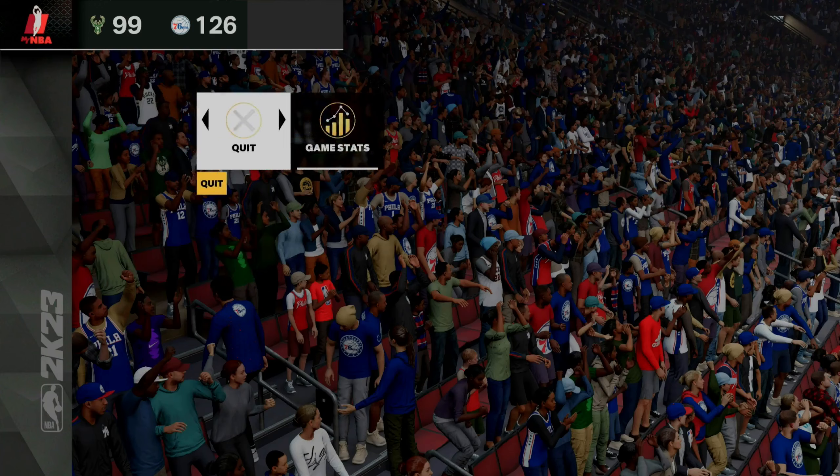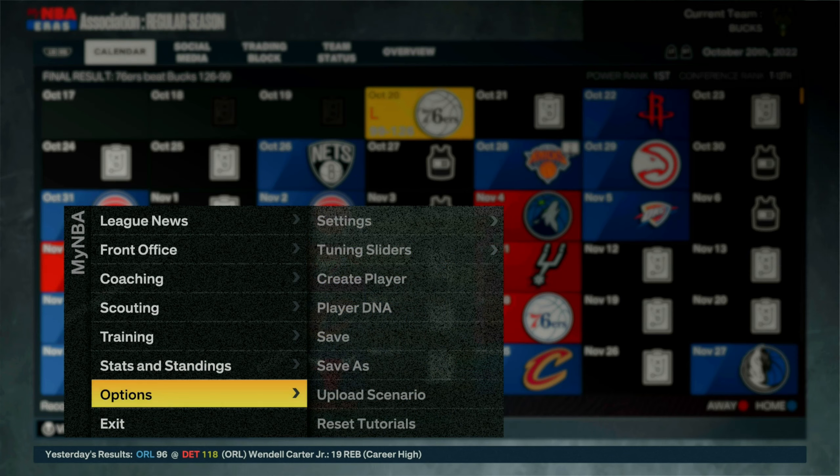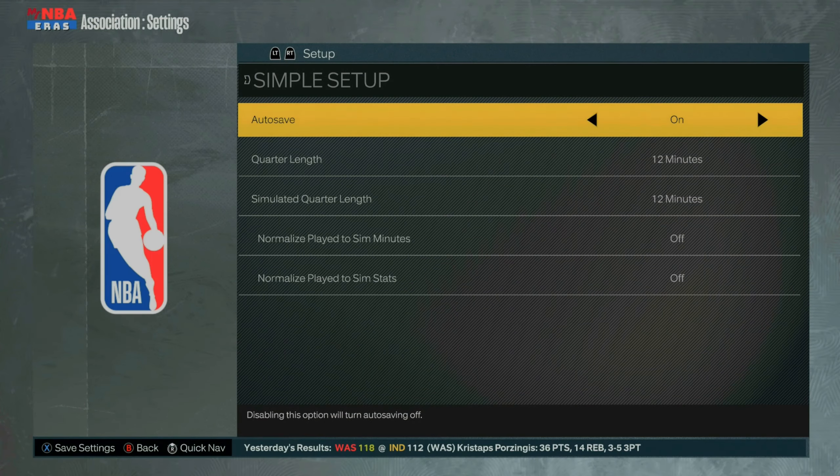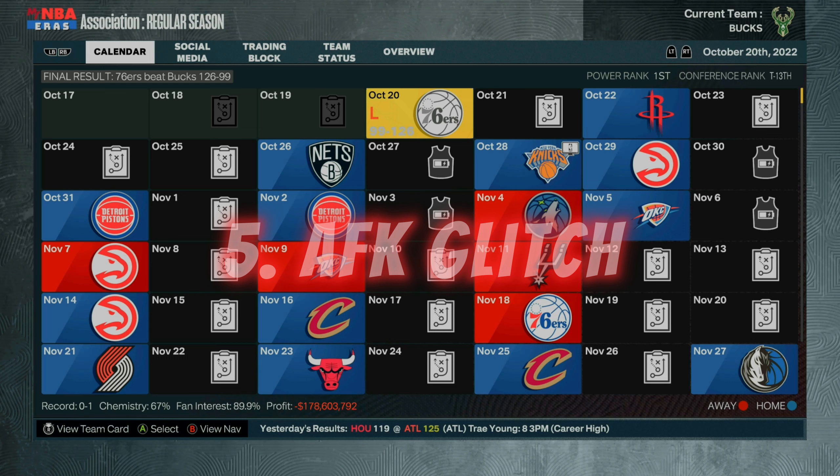Once you reload the same MyNBA file, let the game run completely out. After it ends, hit Quit — you'll see on the bottom left that you earned VC. We made a thousand VC in about 30 seconds. From here, set your 15-minute timer, go back to Options, Settings, General, and put the quarter length down to 11 minutes. Repeat the glitch, going down one minute each time — if you spam the same time before 15 minutes is up, you won't get any VC.